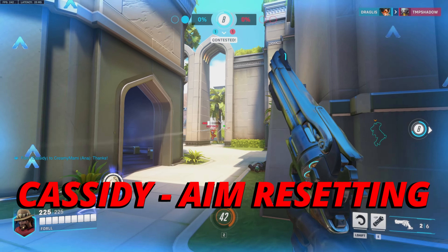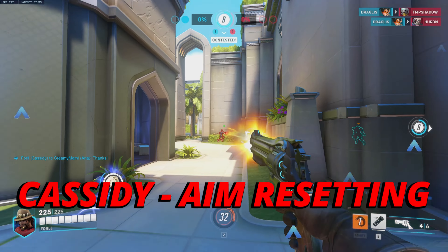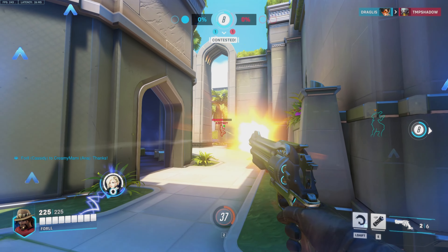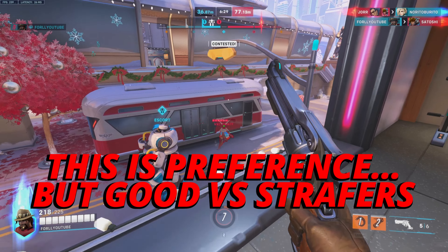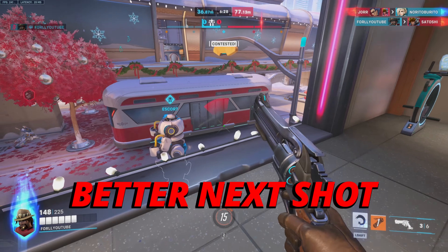Moving on to Cassidy and his shooting, you want to do a thing called aim resetting, which is basically after each shot, resetting your aim to the side of the enemy. This allows you to get a better neck shot off on a strafing enemy.